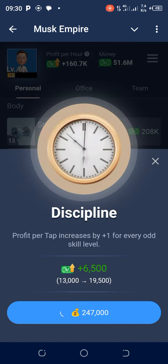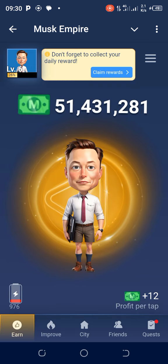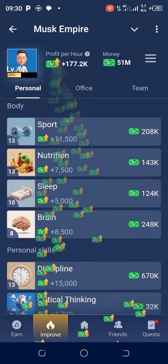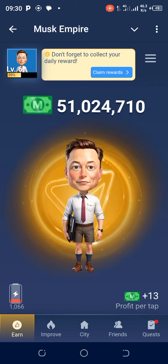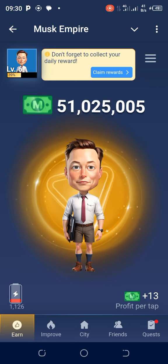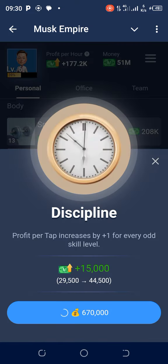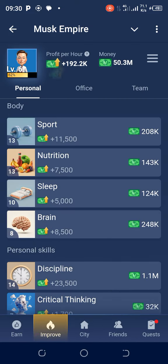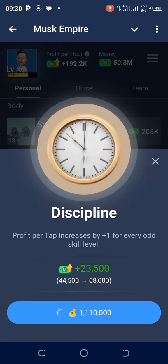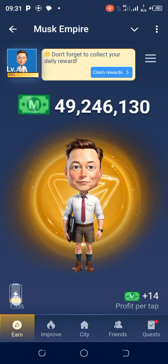If the current level is an odd level, the next upgrade will increase the profit per tap. Watch — it goes to 13. So when you tap the first one, the next odd level is the one that will increase it. To increase again, just tap again. At 670,000 coins for the next discipline level upgrade, it will take it to level 14.